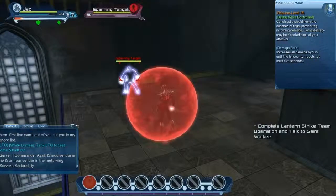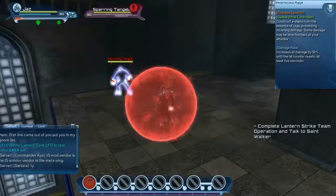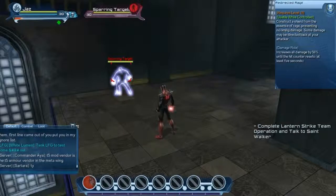Rage does come with a shield called Redirected Rage, which ignores incoming damage. The tooltip notes that some damage may be reflected — not all, but maybe some. The exact percentage is not noted on the tooltip.